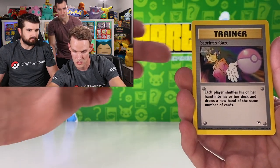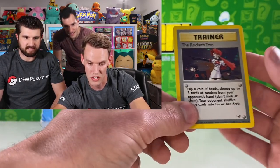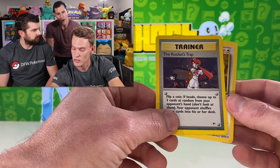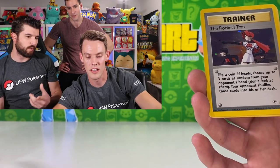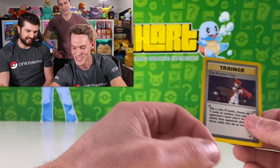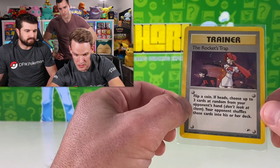Cards continuing: Spring Gaze, Brock's Rhyhorn, Erika's Bellsprout, Blaine's Forest, and then the holo — wait, there we go! So it is three or four cards for the trick depending on whether there's a holo. I think it's four when there's a holo and three when it's a non-holo. For next ones, just open it and when it appears it appears. I love that card — it's a little underrated, it's a pretty beautiful holo.